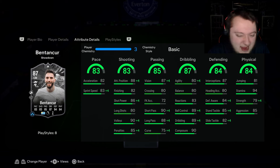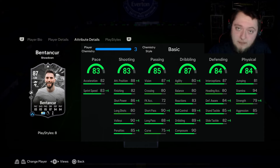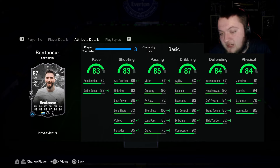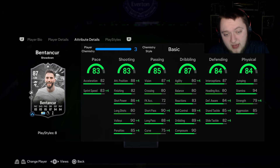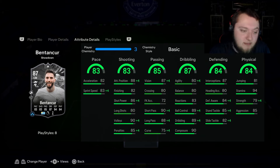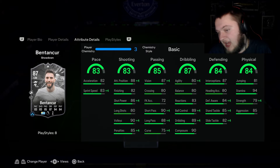He's got 80 agility and balance with 83 reactions, which is a little bit low. 89 ball control and dribbling with 90 composure, which is very nice for a box-to-box slash CDM. He's got very good defensive stats in the right areas: 87 interceptions, 84 defensive awareness, and 85 stand tackle. He's got 81 jumping with aerial, 94 stamina, 79 strength, and 85 aggression. For chem style I actually really like the basic — it gives plus four to shot power up to 90, 92 attack positioning, 85 pace, 91 vision, 94 short pass, 92 long pass, and 93 ball control and dribbling.